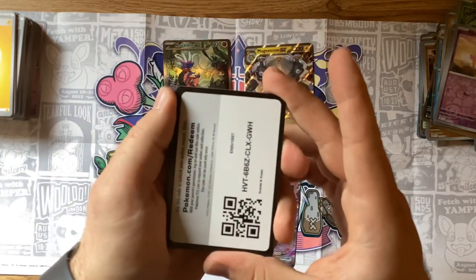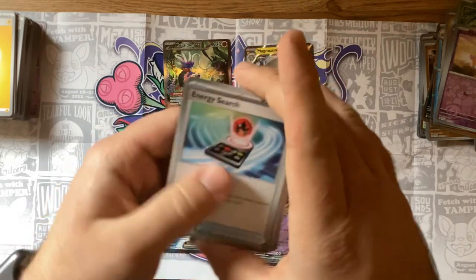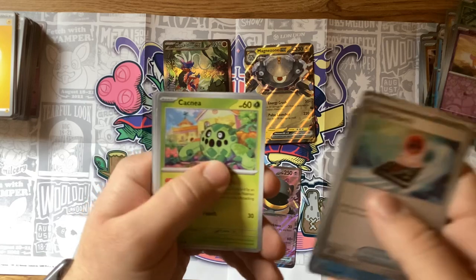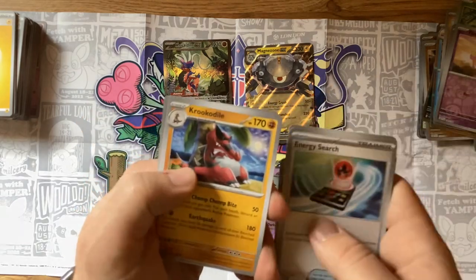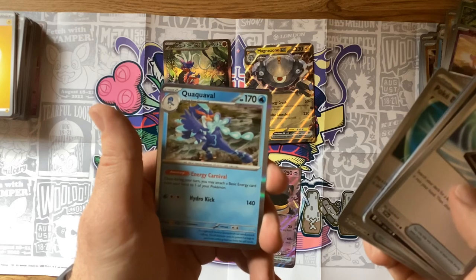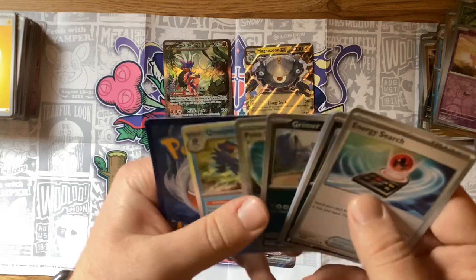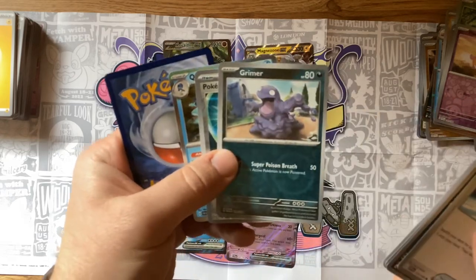At the halfway mark we'll review what we got — mostly so I remember. Water energy — Energy Search, Grimer, Bruxish, Cacnea, Kilowattrel, Greedent, Croconaw, Grimer, a Pokeball, and Quaquaval — not my favorite starter personally but it looks kind of cool. And that was it — I didn't even realize the Grimer was the rare. Three holos from this pack — I was not expecting that.